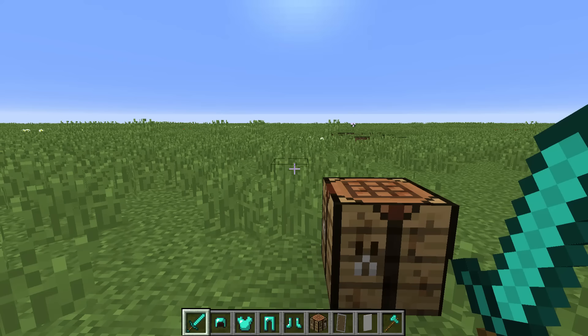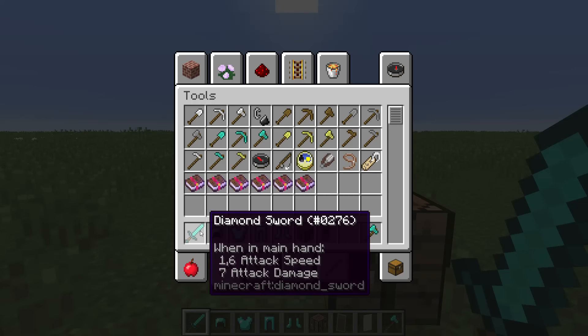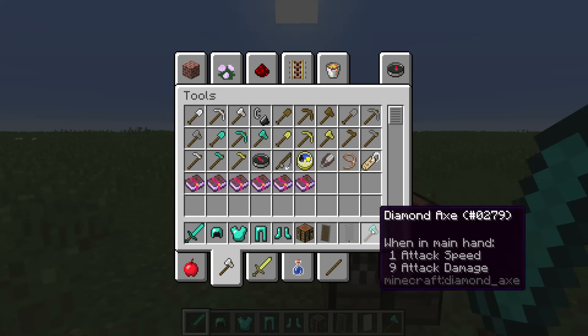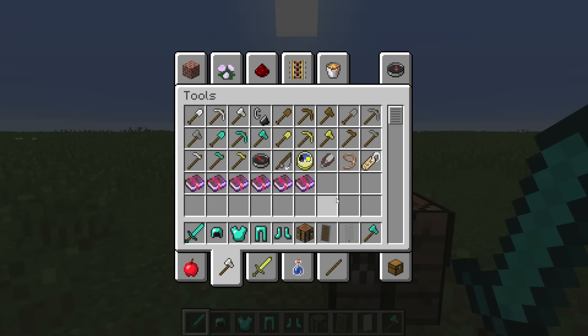As in each snapshot, they rebalanced weapons and tools again, and also the shield. The sword now has a fast attack speed of 1.6 compared to 1.45 in the last snapshot, with the same damage. For the axe, we've got a fast attack speed but one point less attack damage.